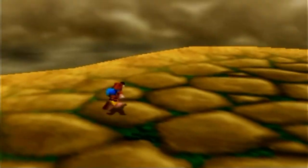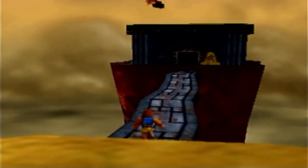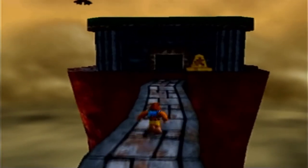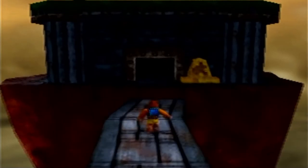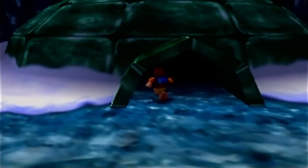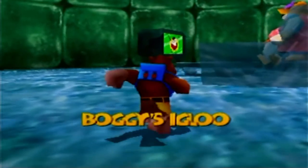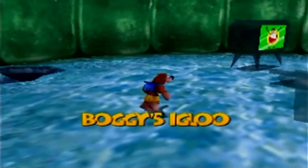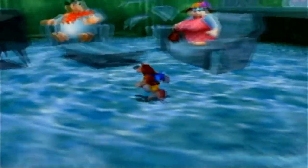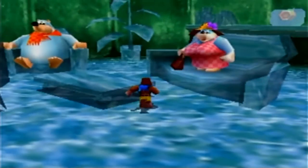That was the last Jinjo in ILO Hags. So before we go over to Jolly Roger's Lagoon, there are two things I want to show off here in Hellfire Peaks, even though we've technically already gotten everything here. The first thing I want to show off is here in Boggy's Igloo. If you enter Boggy's Igloo after you've gotten the Witchy World Jiggy from Mrs. Boggy, then the rest of his family will be here as well. This is one of the reasons I wanted to do all the backtracking in one video - to show off every part of the game, even the parts that change depending on if you've gotten a Jiggy or not.